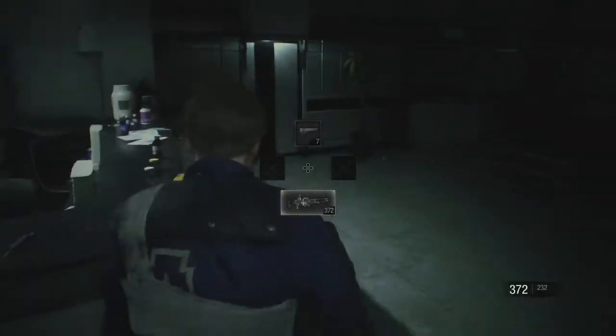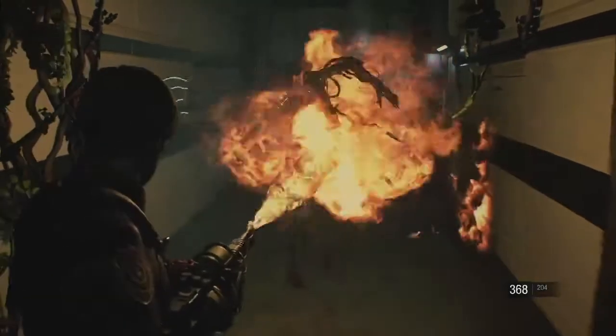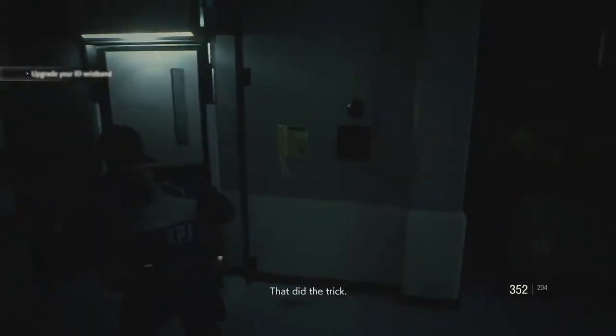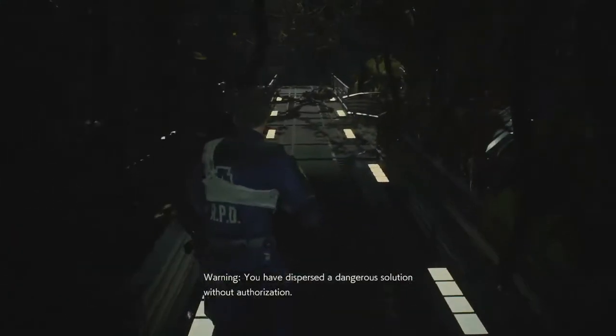We have the flamethrower, that's fine. We have more of these guys to deal with as we pass through. That was the one on the ceiling a moment ago when we first came through here. Probably a waste of ammo, but I'm just trying to play a little safe. Just wait till they stagger, cause then you can easily get by them. Here's where the fun begins — we have to get through here with Mr. X in this storyline.